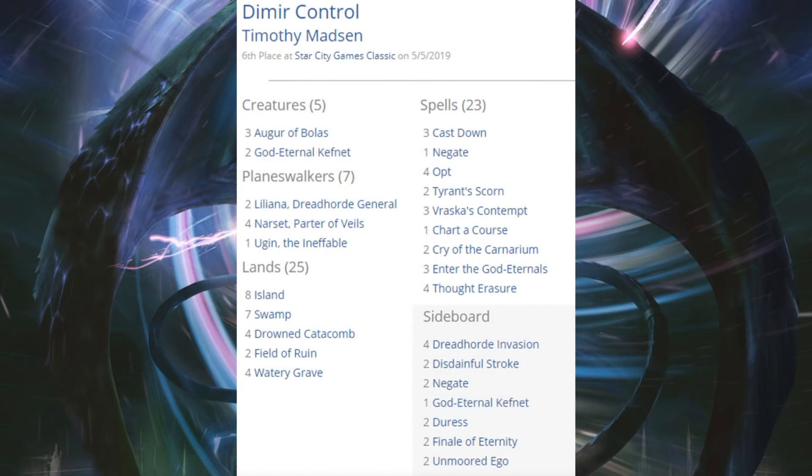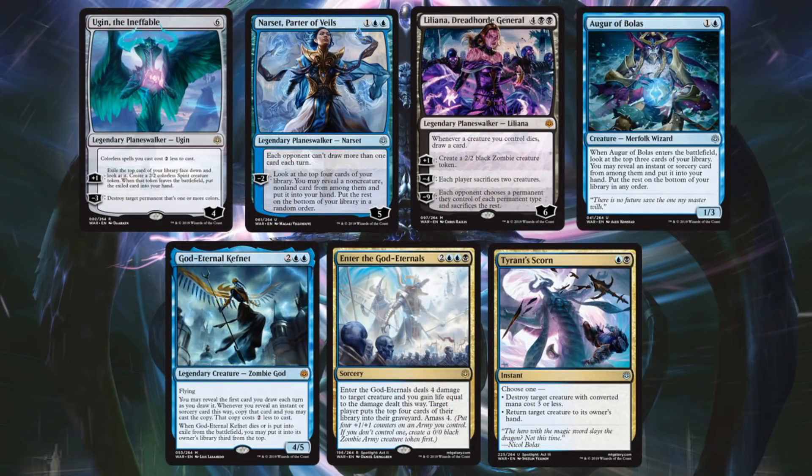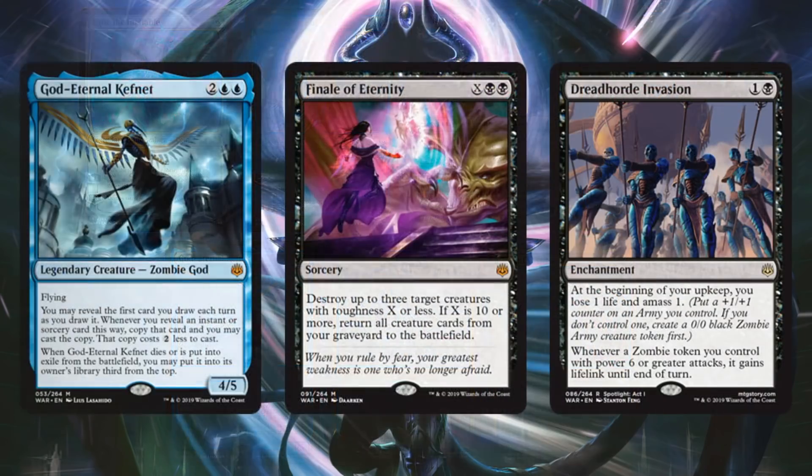Dimir Control did well coming in sixth place. It really held its own without red for Bolas. You have your control elements — Vraska's Contempt, Chart a Course, Negate — but new set contributions include Ugin the Ineffable, Narset Parter of Veils, Liliana Dreadhorde General, Augur of Bolas, God-Eternal Kefnet, Enter the God-Eternals, and Tyrant's Scorn. Sideboard adds another copy of God-Eternal Kefnet, Finale of Eternity, and Dreadhorde Invasion.